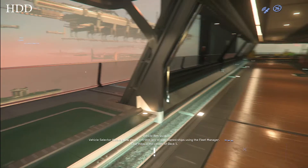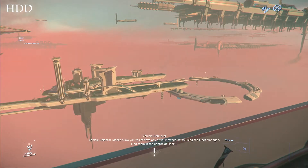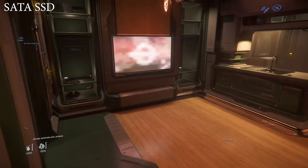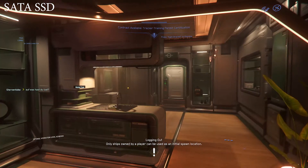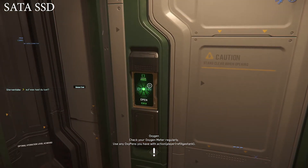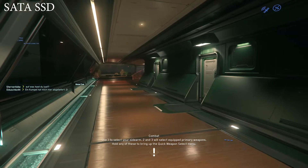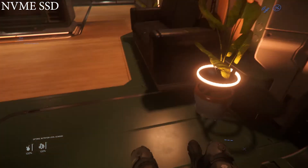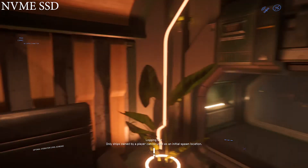Some general stutter but not insane — not as bad as it was the first time I loaded in, which makes sense because it cached the terrain and that kind of thing. We're also not in the most demanding area of the entire game, so it could be worse. Now looking at the SATA SSD: no major stutters, FPS isn't high but that's normal, and there was no lag when holding F and looking around. This is significantly improved. Technically under three minutes — two minutes and 55 seconds. Not amazing, but an improvement of over 30 seconds from the hard drive.